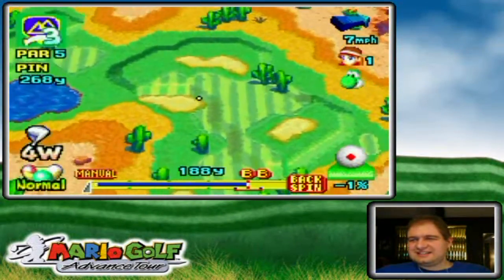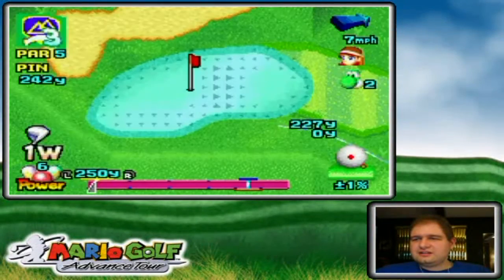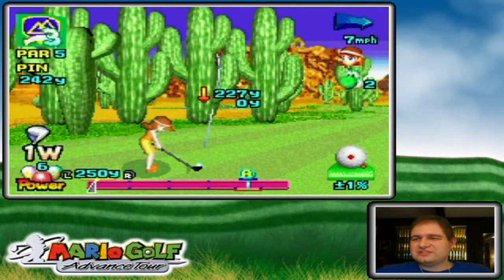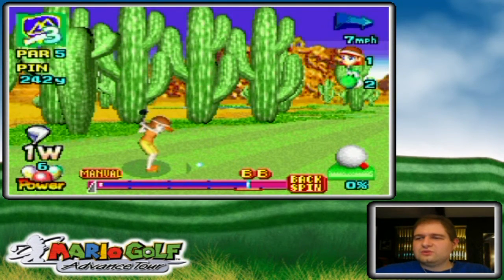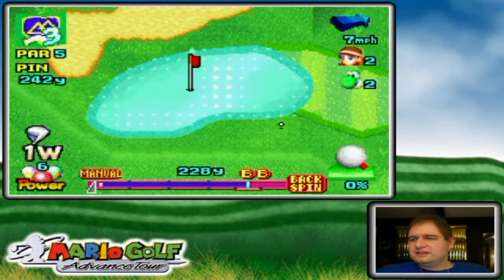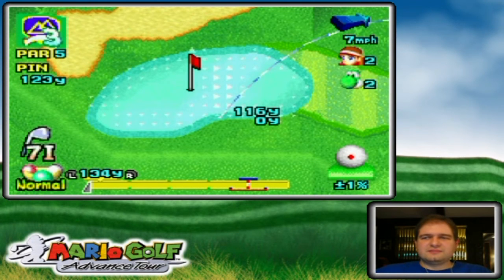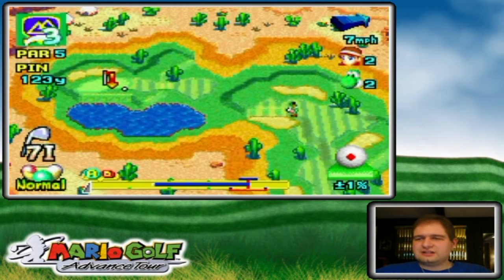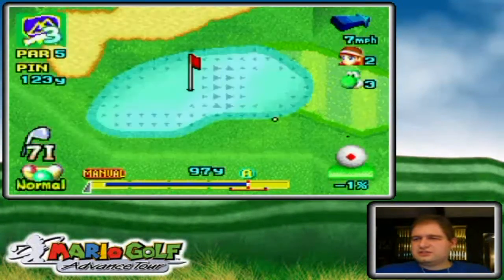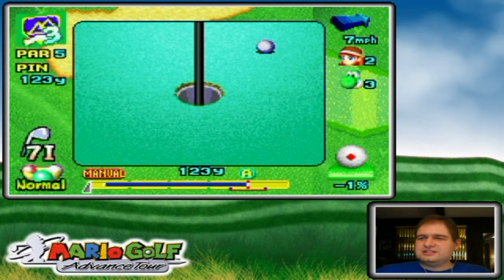Yoshi's shot is good — I was hoping it wouldn't bounce back into the bunker. I'm curving it into the green, trying to feed it in there. Good strike — that should be safely on the front portion of the green. I accidentally under-hit it but figured it would still be on the green. Yoshi is on the green — he's playing like a champ.